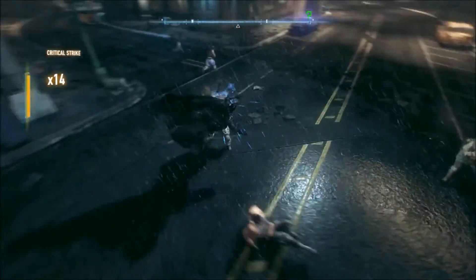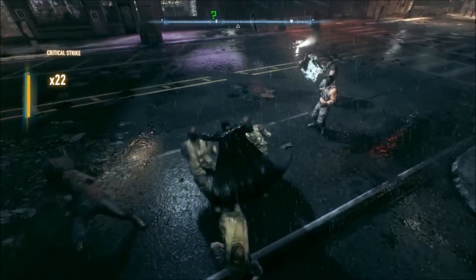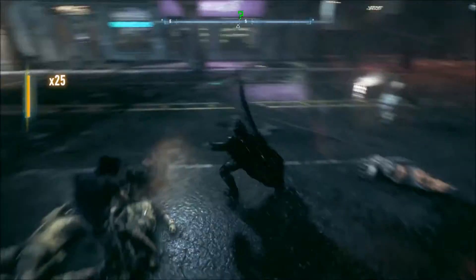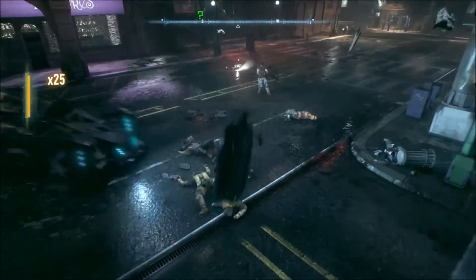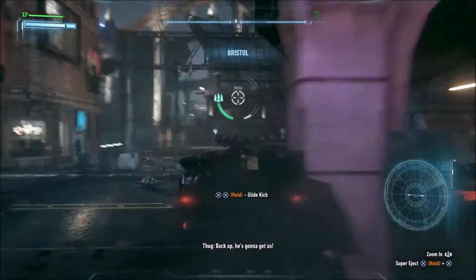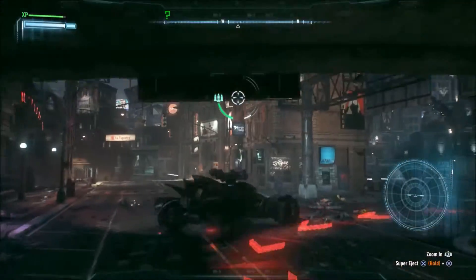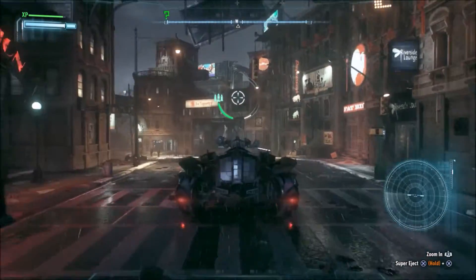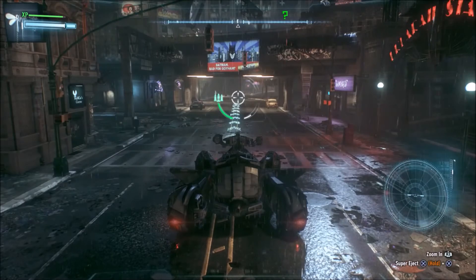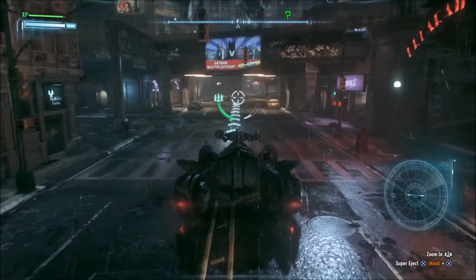If you find yourself in a street fight and you're starting to struggle, one thing you can always depend on is your best friend and ally. Press L1 on PlayStation or LB on Xbox and the batmobile comes along to help. Just drive over the guys — it will not kill them but will electrocute them. If your health is low or you're overcome, don't forget the batmobile is there to take out the guys and keep you safe.